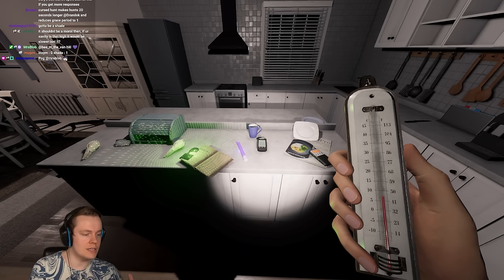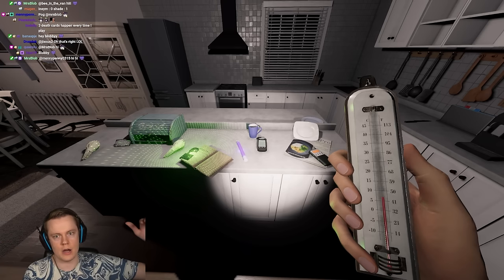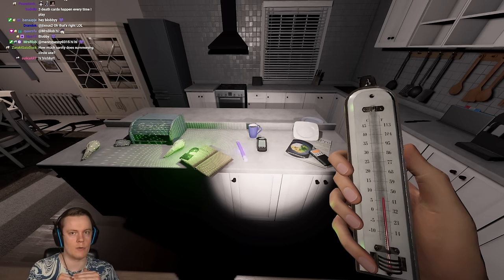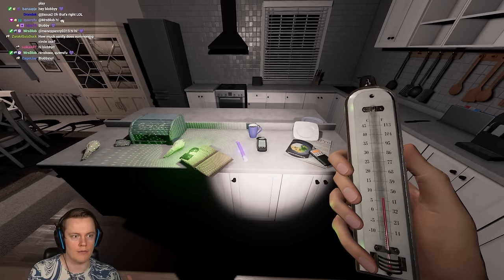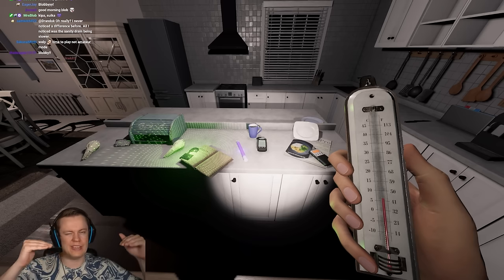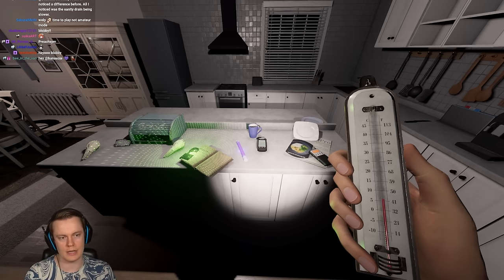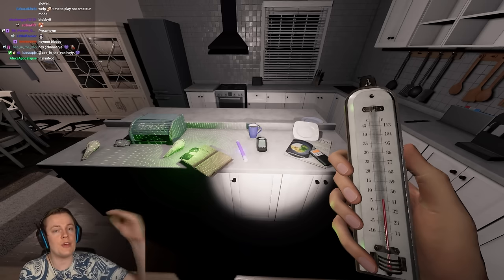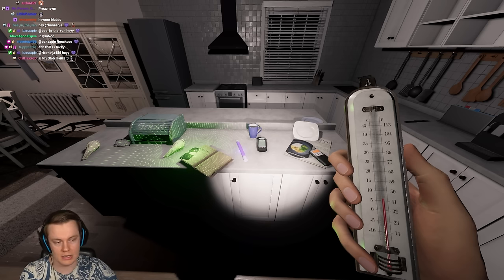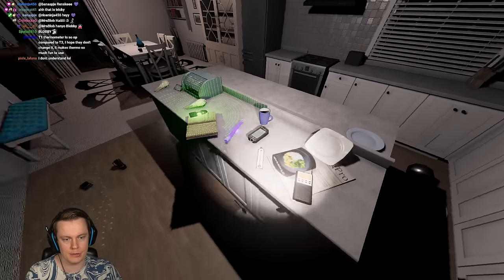This is actually a thing that makes amateur mode harder than some of the higher difficulties. Because the breaker starts on in amateur mode, the game is way harder. When the breaker is on, all rooms will start at 15 degrees because that's what the temperature goes towards when the breaker is on. But if the breaker starts off at the beginning, all rooms will start at around five degrees. So if you start with the breaker off and then turn it on, all rooms that aren't the ghost room will go up slowly to 15, and the ghost room will continue going down.